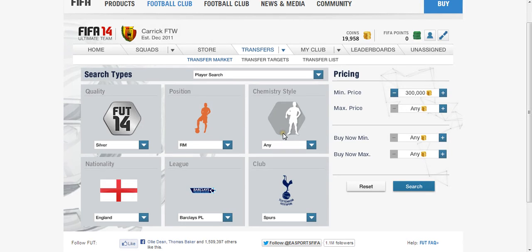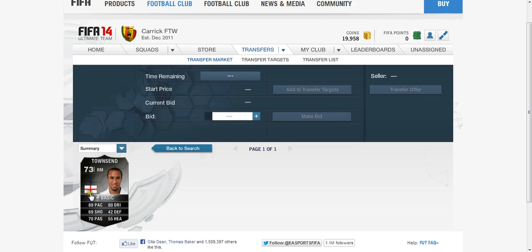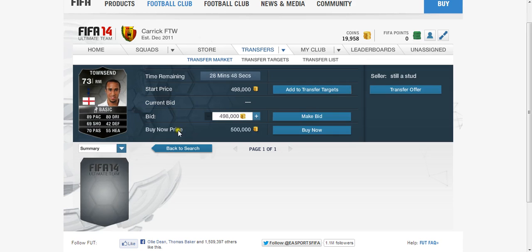Hello guys and welcome to another Team of the Week player review. Today we're looking at Andros Townsend, who has become very popular in the last few days as he single-handedly really sent England to the World Cup, especially against Montenegro. Fantastic goal in that game. He played absolutely brilliantly against Poland as well. Only one card in the market, underlining his rareness.